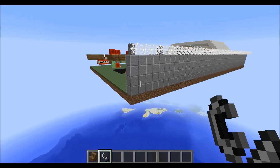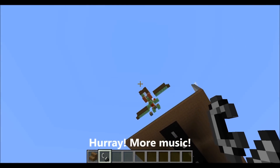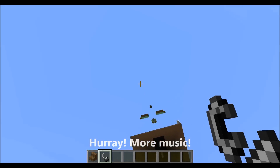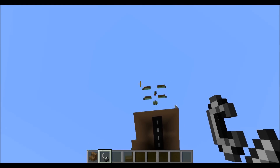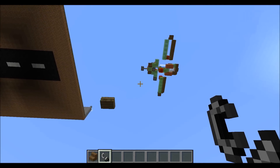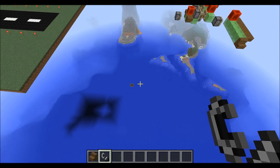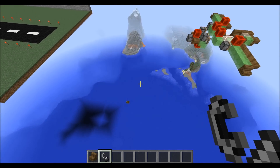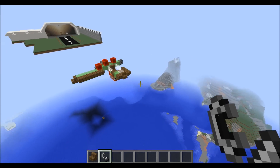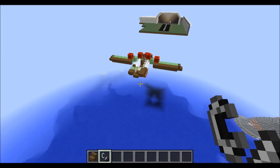I've noticed that if you're not in the boat and you go far away from your boat, your boat will fall through. It won't do that while you're in it, so just don't do that. Also, if you leave this running and you log out and then log back in, your boat will also fall through. So don't do that either.